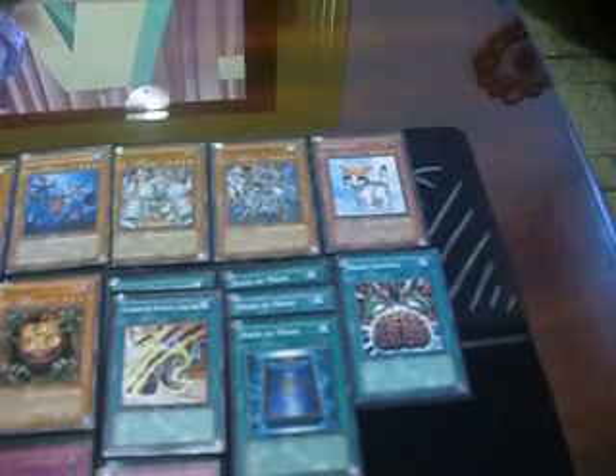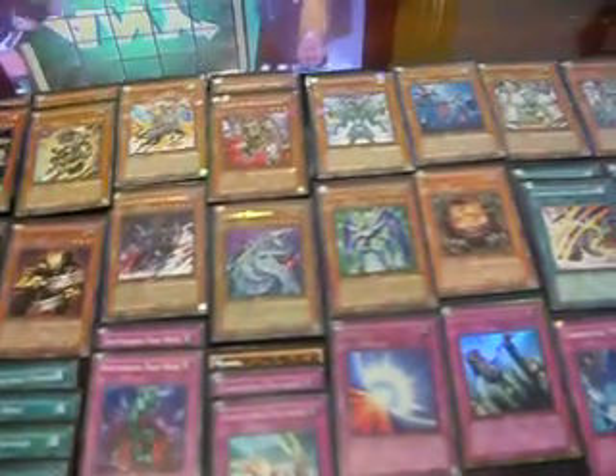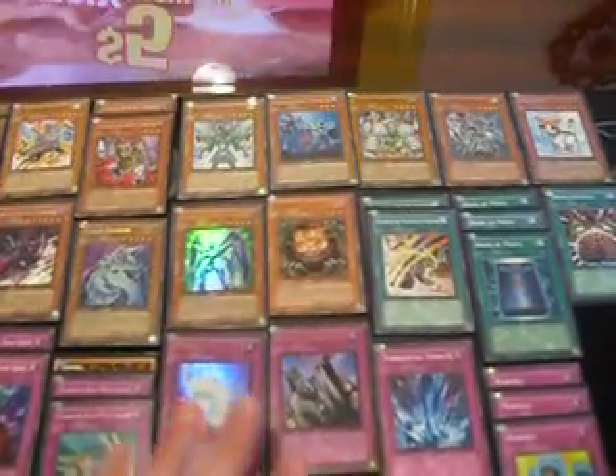For non-Gladiator Beast monsters: 1 Rescue Cat, 3 Test Tigers, 1 Arbellum, 1 Gores, 1 Cyber Dragon, 1 Prisma, plus Sangan.